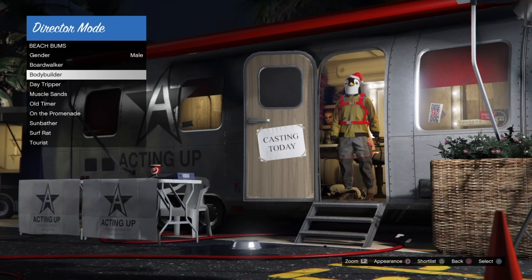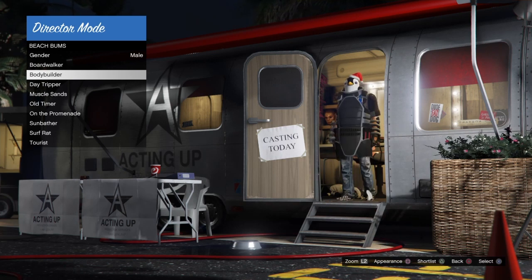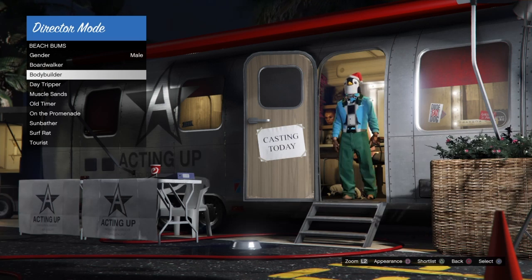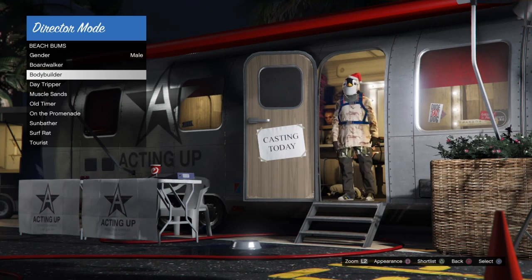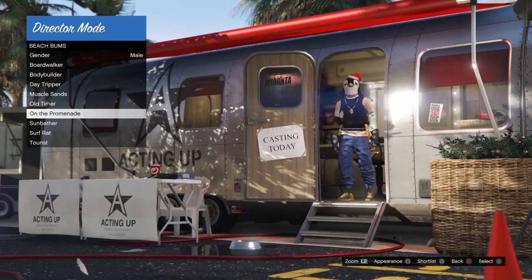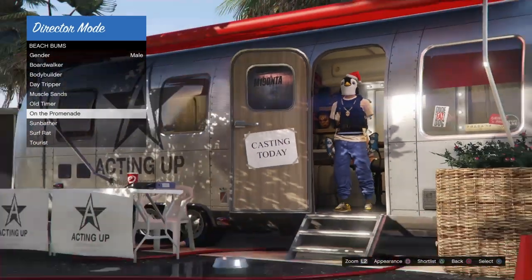I finally got it to work. A few times I was going into my shortlist, tapping square over the outfit while hovering over it inside of the shortlist, and then backing out, going into actors, beach bums, and pressing square over one of those categories like bodybuilder or daytripper. Now that we have our Christmas mask frozen, we want to look for our outfit that has blue joggers or whatever color joggers you guys want to freeze.